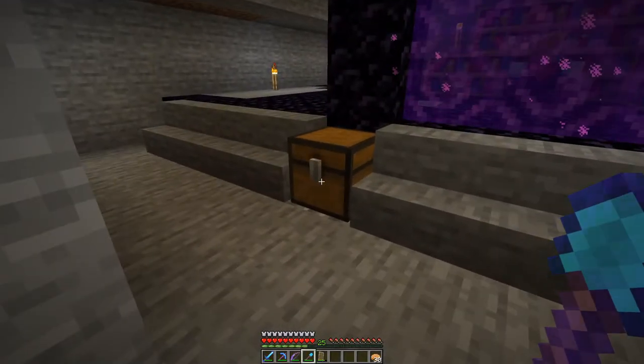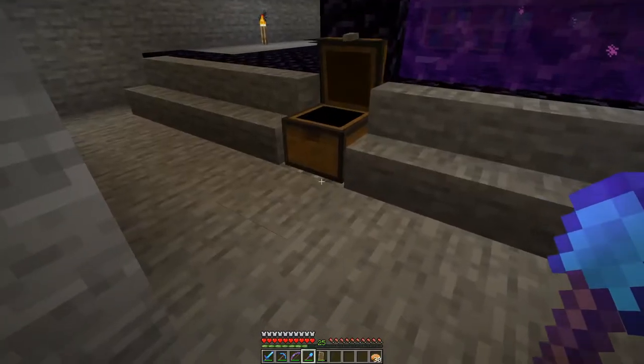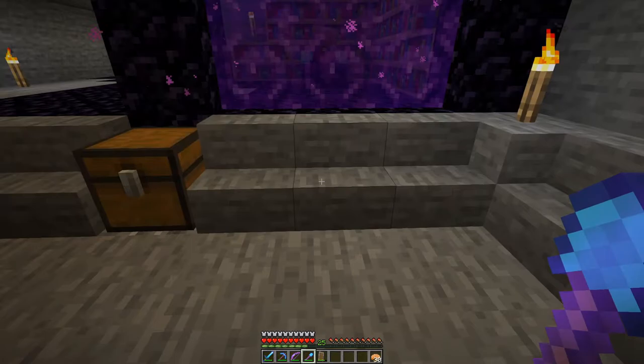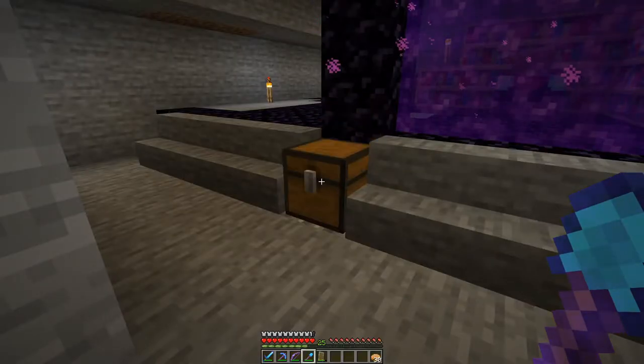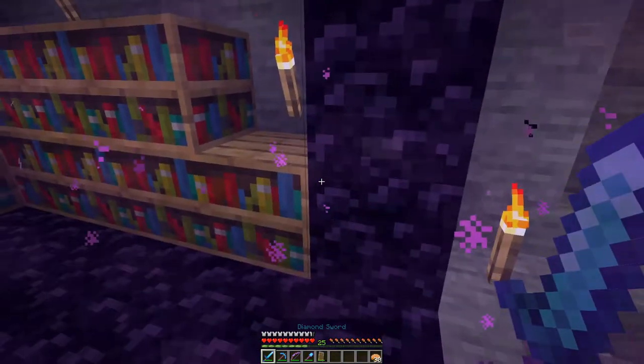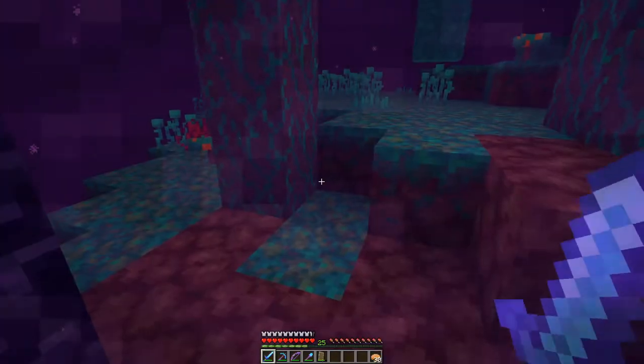I think it's about time to head into the nether. We're going to take a flint and steel just in case our nether portal gets destroyed so we can relight it from the other side. We're also going to swap out our helmet for a gold one, which will hopefully protect us from any piglins.